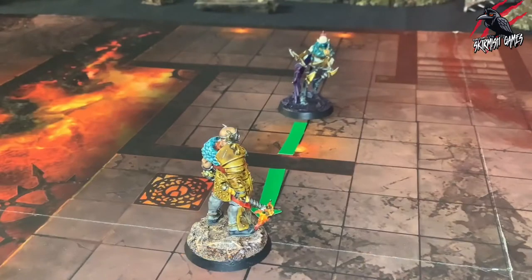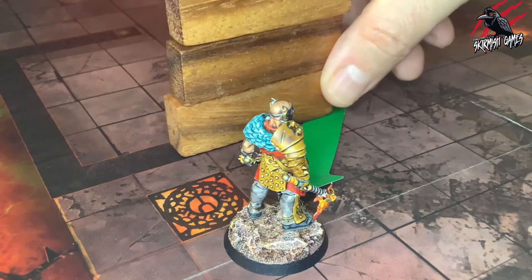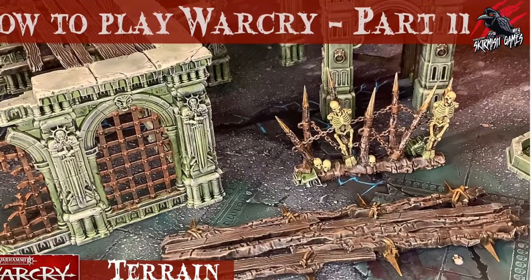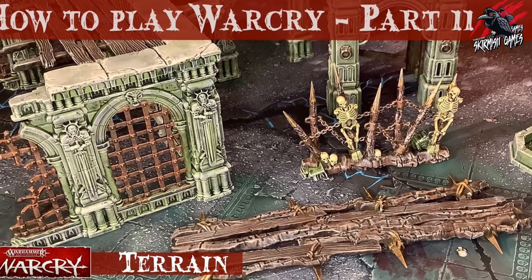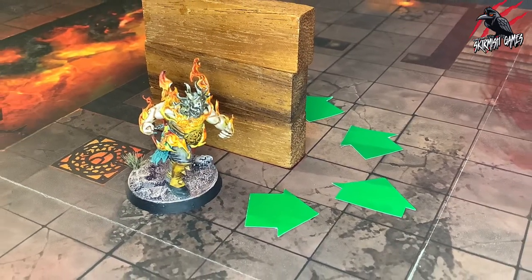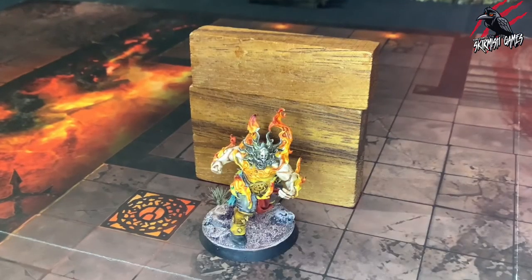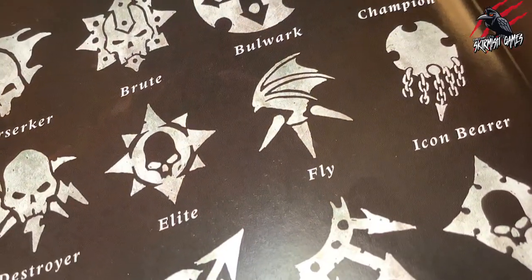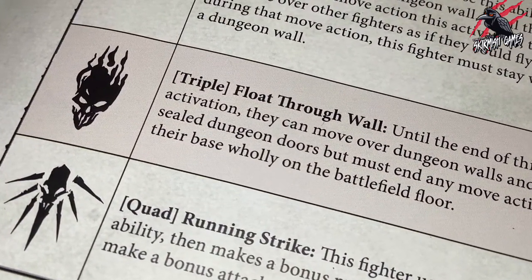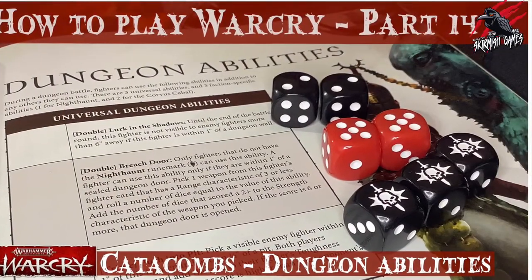Because Dungeon Walls are obstacles, fighters may receive the benefit of cover from them. We covered this in our previous video, part 11 of the How to Play Warcry series, where we went through terrain and cover. The next rule for Dungeon Walls is movement. Fighters cannot move through dungeon walls — this includes models that can fly. The only exception is when a fighter uses the float through wall ability, which we cover in the next part of this video series.